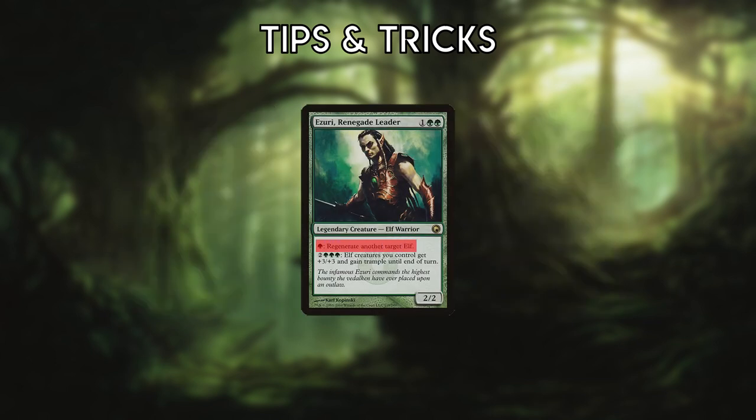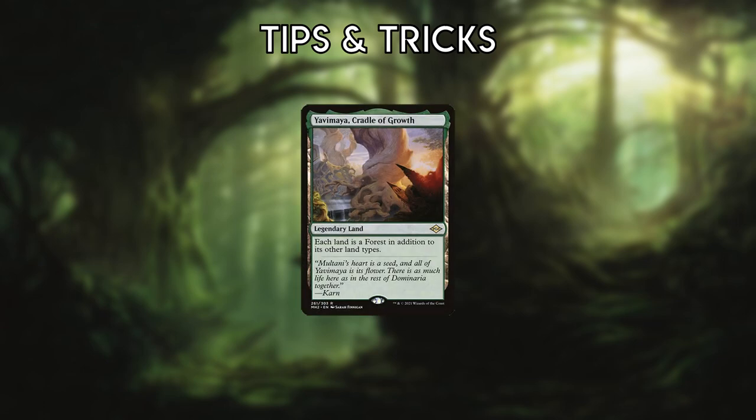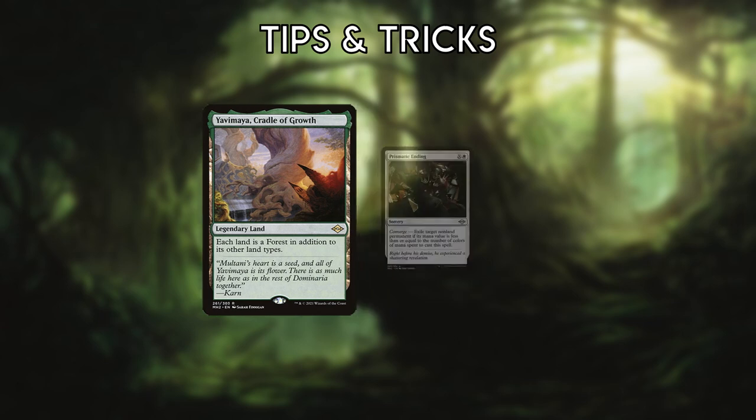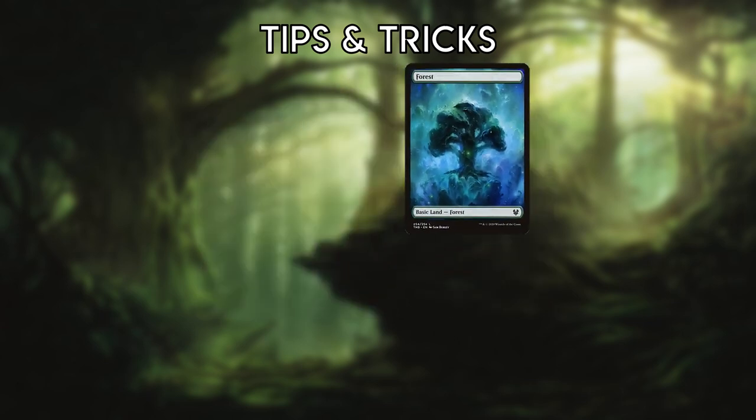Azuri can only regenerate other Elves, not itself. If you play Yavimaya, keep in mind that it grants access to a color your opponent may be missing and enhances their Prismatic Endings. If you don't have a land to play for the turn, you can bounce one with Quirion Ranger.